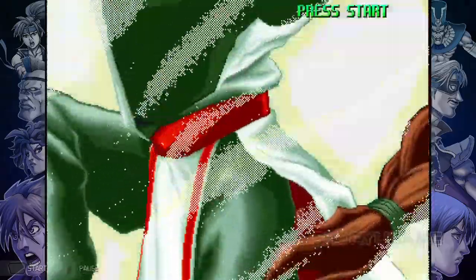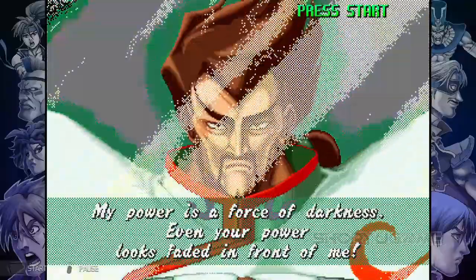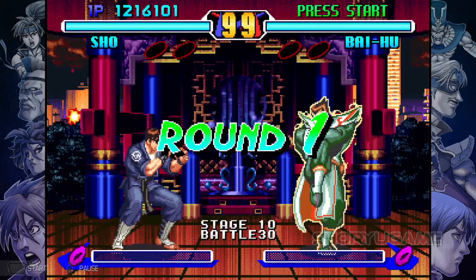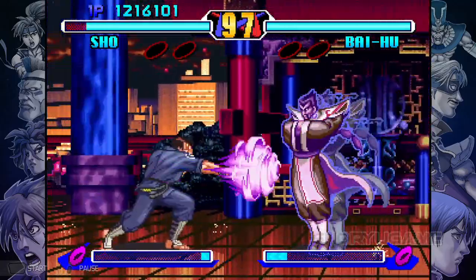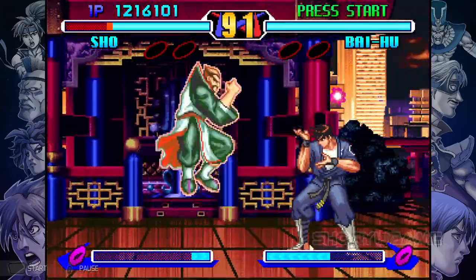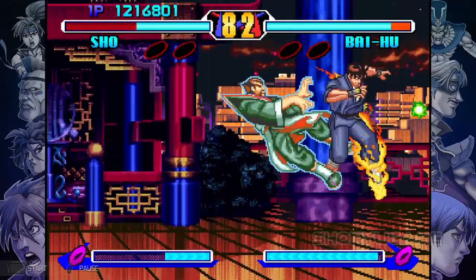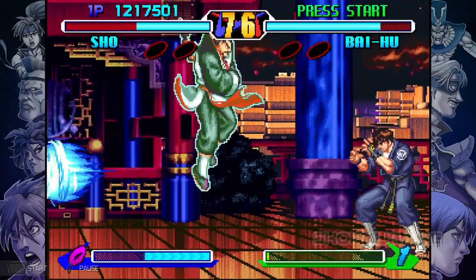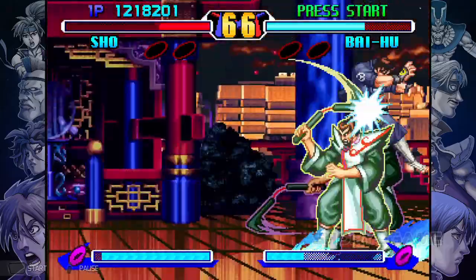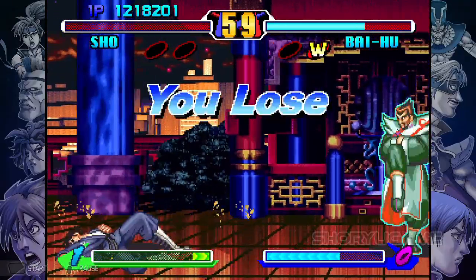Alright, time for the final boss. 'My power is a force of darkness — even your power looks faded in front of me.' It's Tao Pai Pai from Dragon Ball! He just went through the fireball — what is this? Calm down, will you? And the Nunchaku — everyone has a weapon except me!